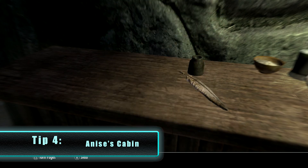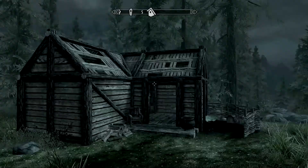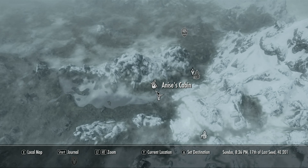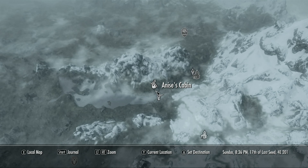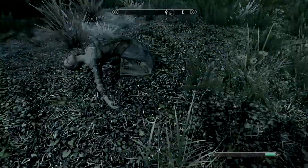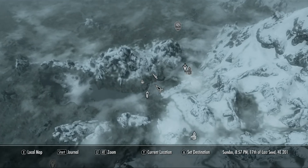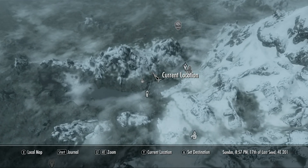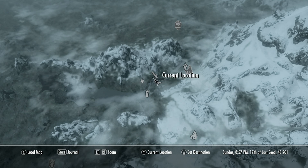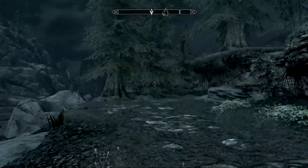Fun fact: the only Helgi in the game is actually a little girl who is a ghost, so the note doesn't quite make sense. The only other option might be Helgrid from Windhelm, but there's no evidence to support that. From Anise's cabin, head east and on the way you'll find a corpse with an interesting note that may lead to some loot or a story. Continue east until you encounter probably your first Word Wall — congratulations — and then you'll see the town up ahead.